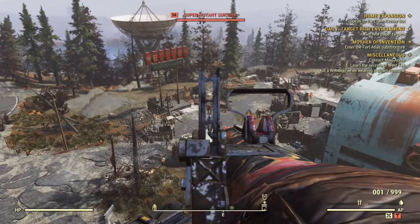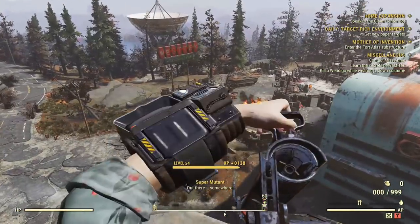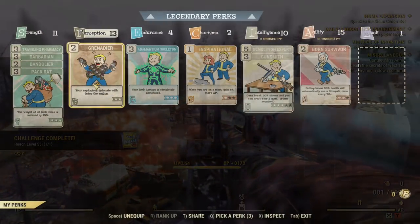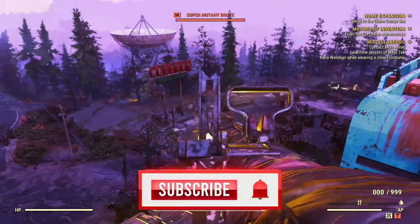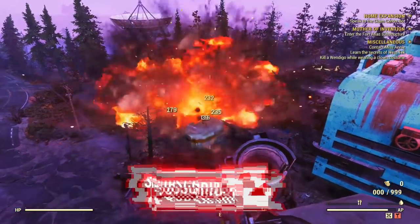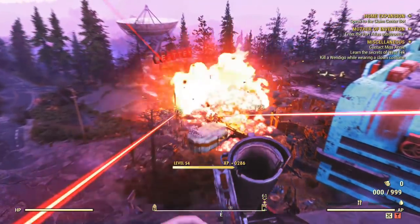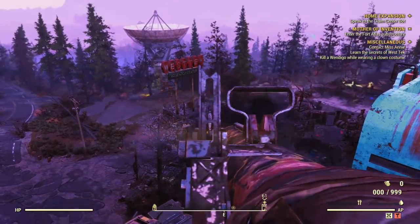We'll fire a basic shot, then throw on that perk card — and there it is, what a difference. I think this is going to be a game changer for a lot of weapons including the broadsider, which now has some real use. This will also be great for the grenade launcher and many other explosive weapons.